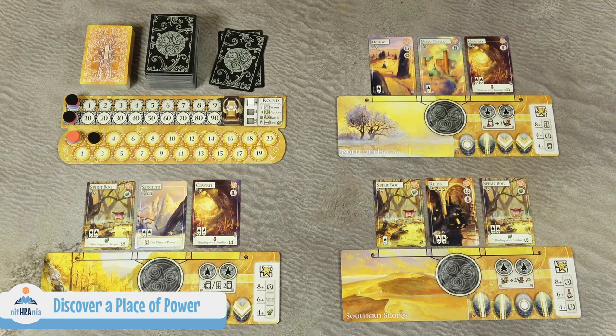The first main action is discovering a place of power. Choose any available card in any region, take the indicated number of witches from your reserve — for example two witches — place them in the region space, then take the card and place it in the outer circle of your play area. Cards in the outer circle can be harvested for resources but don't score victory points. To score points, you must move them to the inner circle, however cards in the inner circle cannot be harvested.